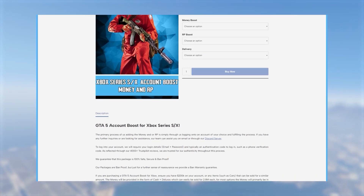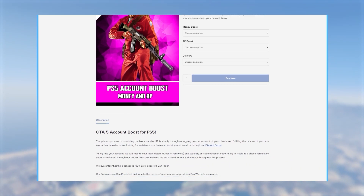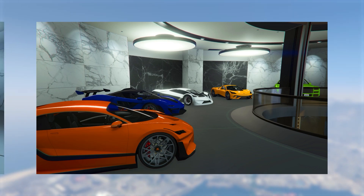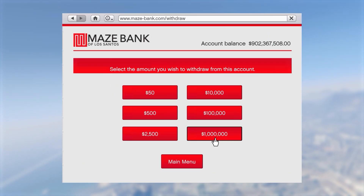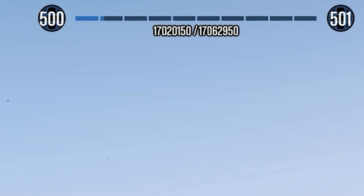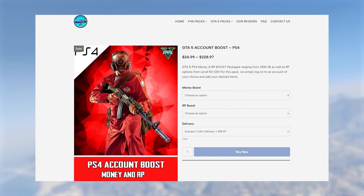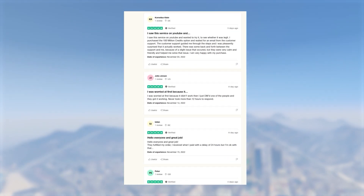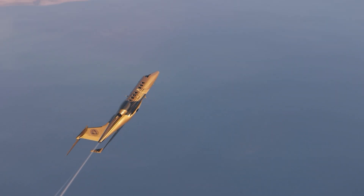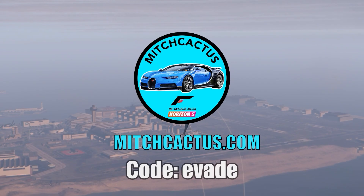If you don't want to spend hours grinding out these glitches, check out the instant delivery modded accounts from mitchcactus.com, available for Xbox, PlayStation, and PC, with between 50 million to 1 billion dollars as well as RP level 100 and more. They also offer account boosts and have over 4,500 reviews on their official Trustpilot page. There's a link in the pinned comment and description — use code EVADE for five percent off.